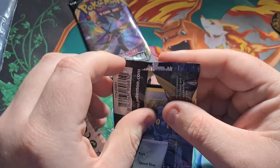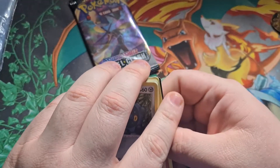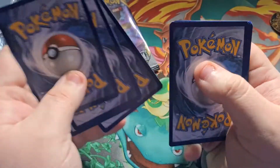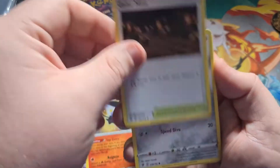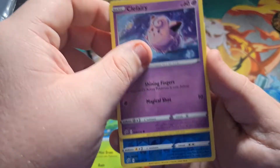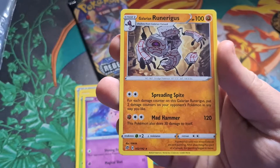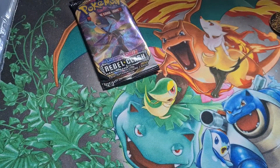Fifth pack: fire and fighting energies. Drakloak, Lampent, Galarian Mr. Mime, Bronzor, Toxel, Litwick, Lotad, Clefairy, a Reverse Palpitoad, and a Runerigus regular rare. You guys need to go check out what the others got to know who truly won. I think we're going to announce it on Instagram.